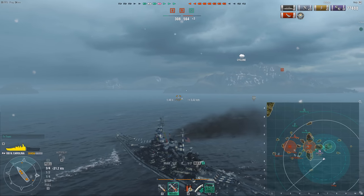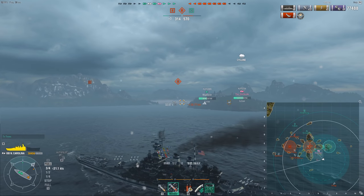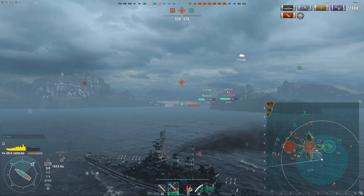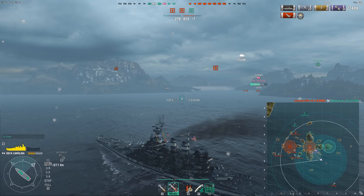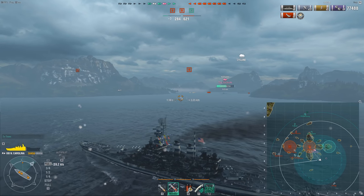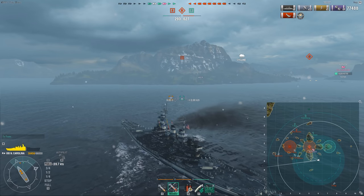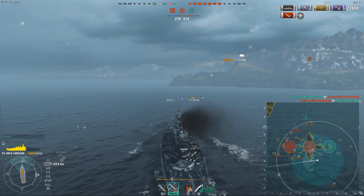I waited until the cyclone hit — the vision got limited and now I'm finally able to turn away. I'm tempted to go into the cap, but considering they have a Fletcher, Kutuzov, an Iowa and even a Shimakaze going around the other flank, I'm going to try to go for the flank and go around the island. Usually if flanks take too long they're not worth it, but considering we're down and need firepower, I feel this is a good time to try to pull off the flank, especially in the North Carolina, which is a fairly fast battleship at 29 knots.